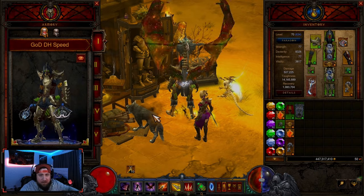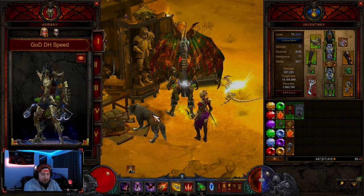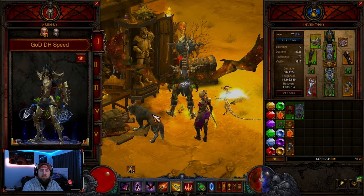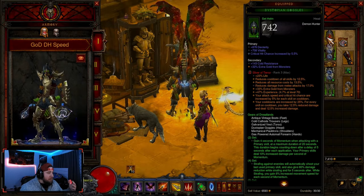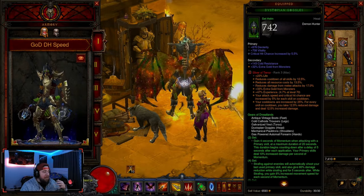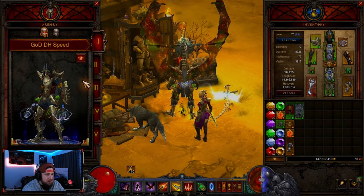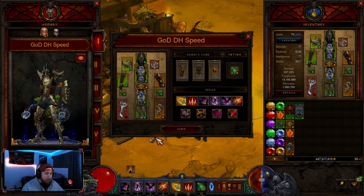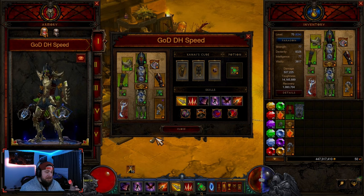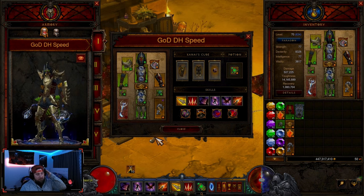Today is all about the best class in Season 30 and that is God DH Speeds. We're going to break down everything you need to know for the build — the brand new terror shards, all the brand new shards, and the ones I am using for this build, plus a quick showcase. If you're familiar with God DH, Gears of the Dreadlands, it is a very popular and powerful build. Even with some of the changes that came with Season 30, this build still stands tall among the rest.